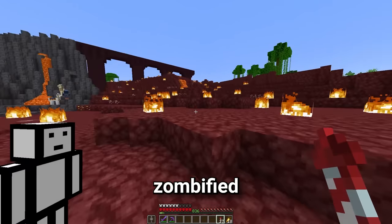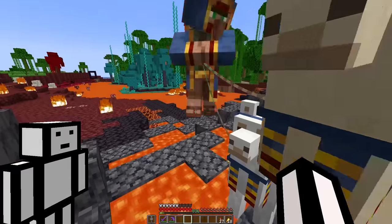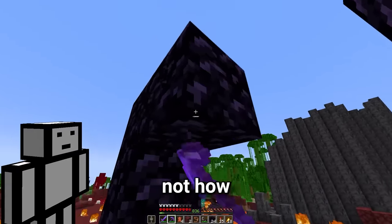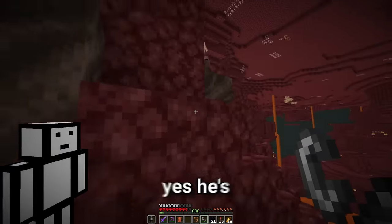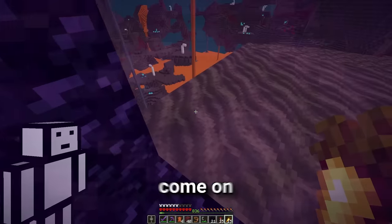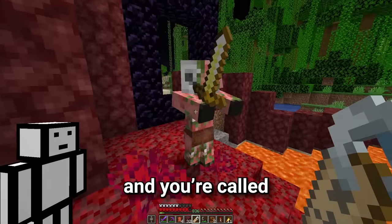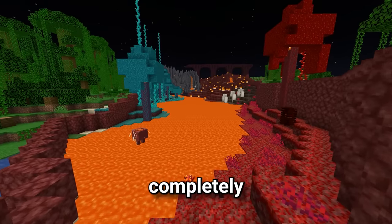Now let's try and get some zombified pigmen for this biome. I'll make another nether portal here. This guy could do - we're just getting him to follow us. Come into the portal - yes, come on, follow me. Go through the portal! Nice. And you are called Mallow. And with a few more of these guys, the land has been completely transformed. So that is phase two complete.